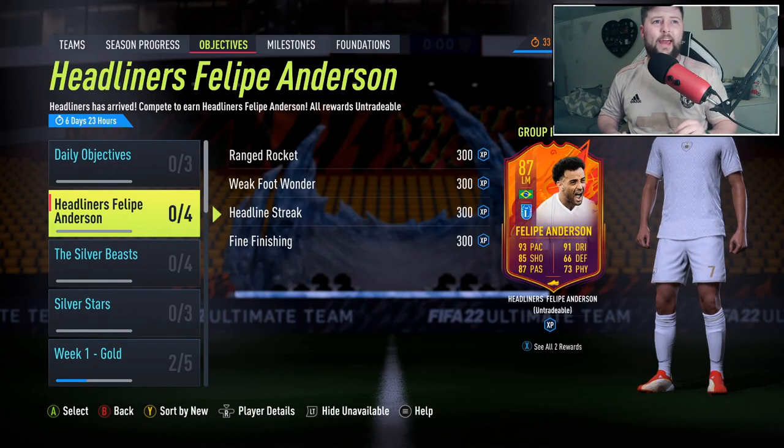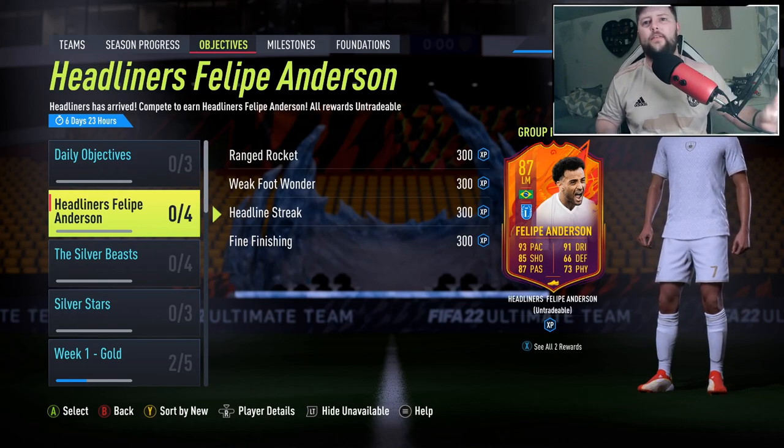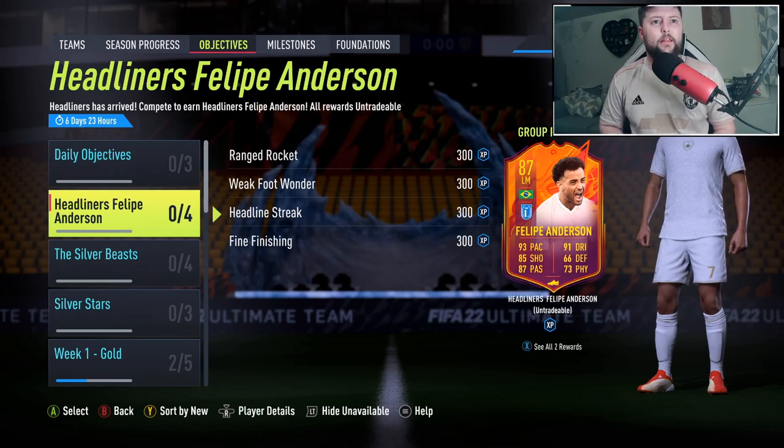Today we are looking at headliner Felipe Anderson, coming in at an 87 headliner. The big thing with these cards is every team in a week — if they win five matches, they will go up in value: 88, 89, depending on the upgrade.